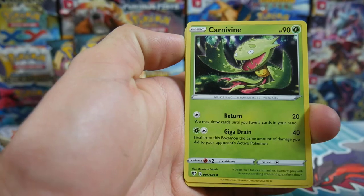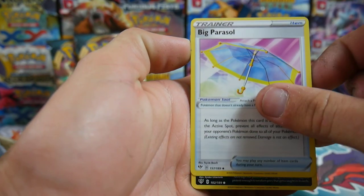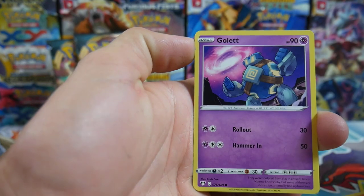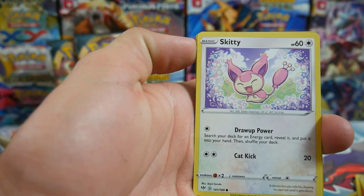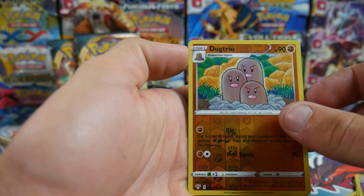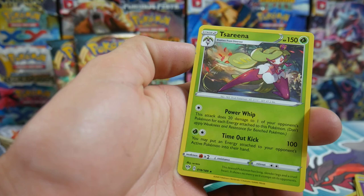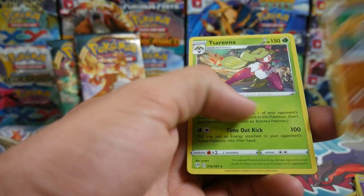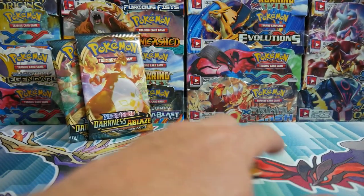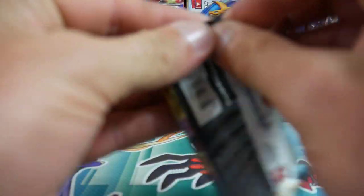So we have a Falafi, a Carnivine, a Big Pestle, Spinarak, a La Vestia, Hippopotas, a Golette, Snivvy, Skiddy, Dogtria Reverse Holo which is an uncommon, and a Terra Cena. Nothing in that pack. But we still have one more in kind of the first round, and then there's the second round.